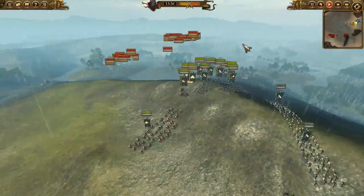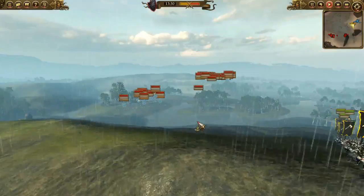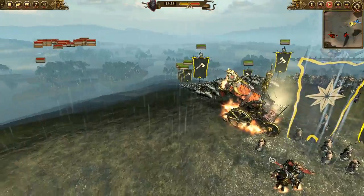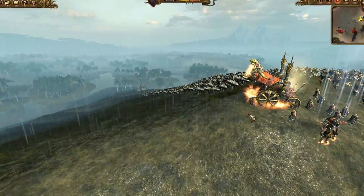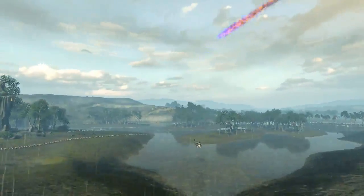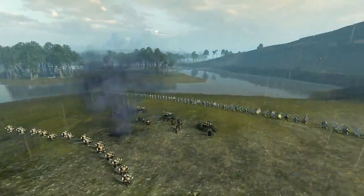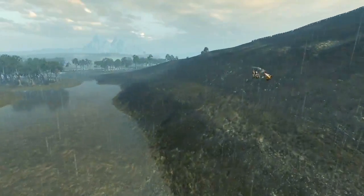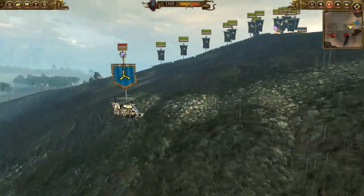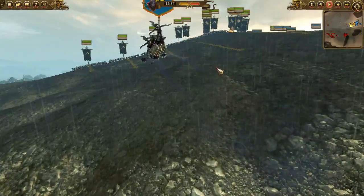We didn't know where they would spawn and then we saw they spawned over there, so I moved up my units. I think my Hell Cannon will start to fire already. Let's see — there we go, let's see if we get anyone. We don't get anyone. But the enemy is sending in his Sky Hammer — I forgot to show you guys that — and I am trying to get it. I do get it — good hit there.